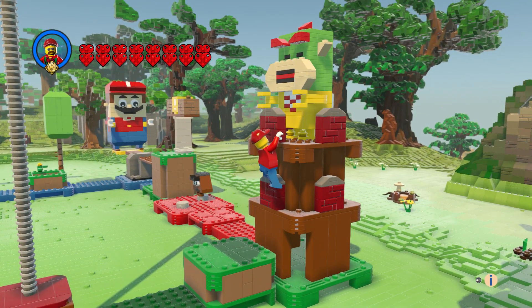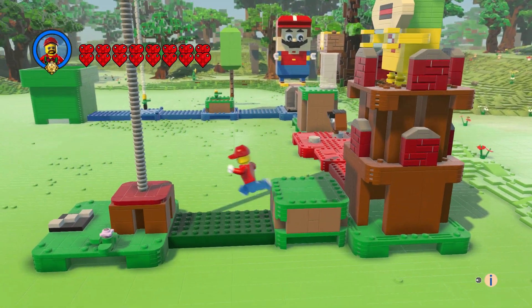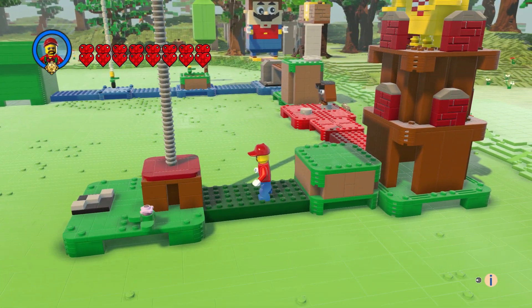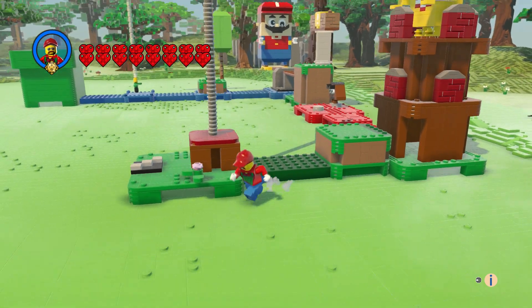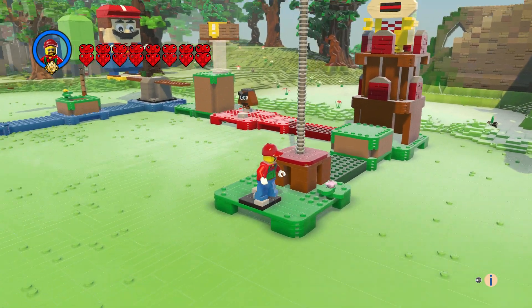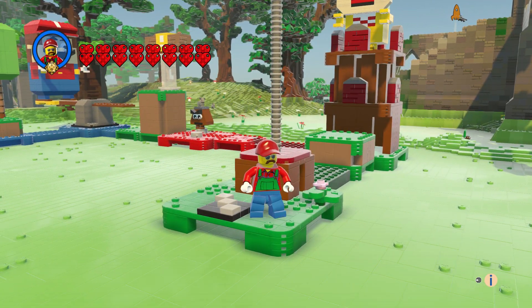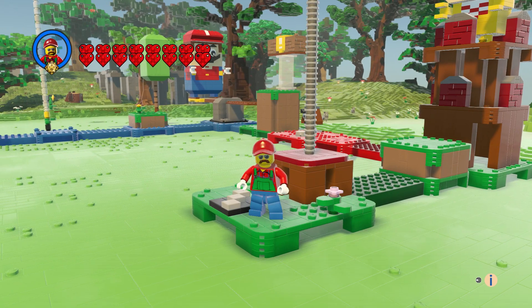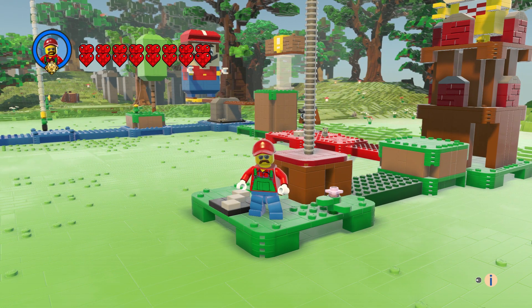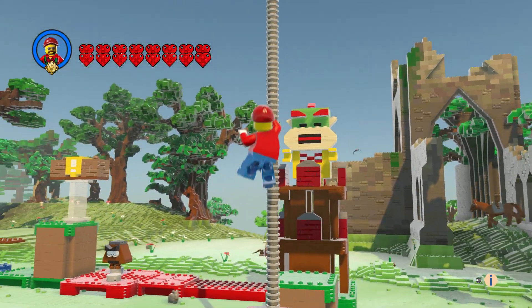He looked like he was in a castle area. We've got these islands — there are three different sized platforms. I don't know exactly what this piece was, but it was like just a plate with a sticker on it. And we had a pink flower. So this is the castle right here.